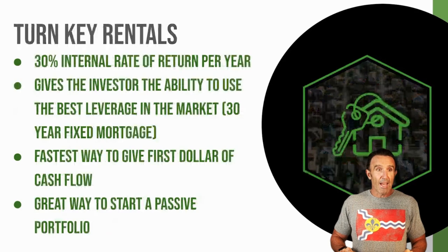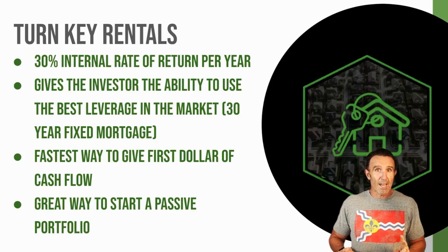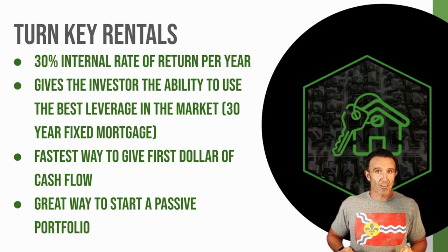The third deal type is a turnkey. The advantage of a turnkey is the property is already done — you don't have to buy it with cash and you get the best interest rates. The downside is you have to leave more cash into the project. I'm running these numbers assuming all these deals are $200,000 houses.